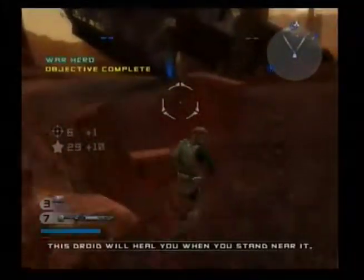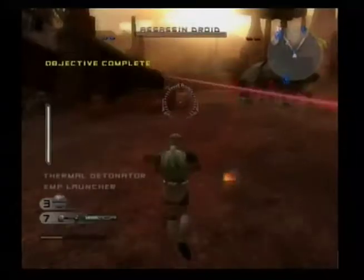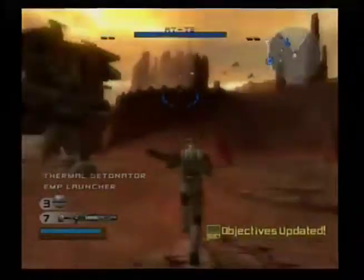The CIS are holed up in the cliff bunker. Get up there and take over that post. It will give us a strong vantage point on the battlefield.